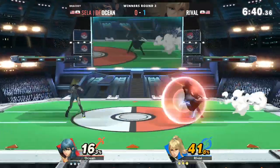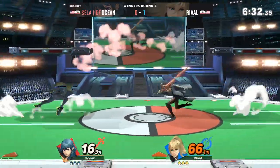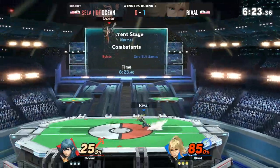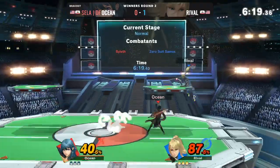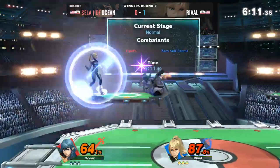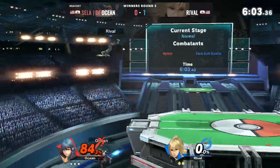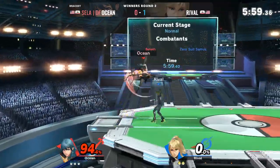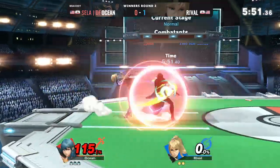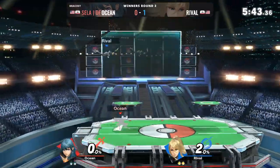Ocean starting to crank things up but Rival going into the defensive. Side B not going well for Rival. Up B, going for a four-dash, getting the back air in. An air tilt and that will be the first stock for Ocean. Rival now looking to catch up — impressive edge guard play, nice use of the up B, but a great DI from Ocean, side-dodging away from that side B. Rival effortlessly tying it — it is now a fair fight at two stocks each.